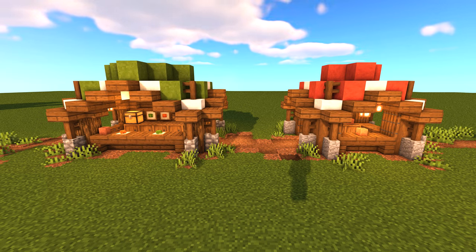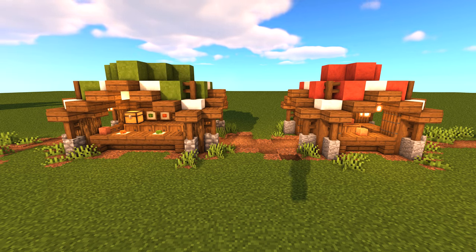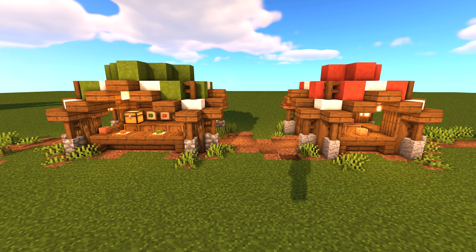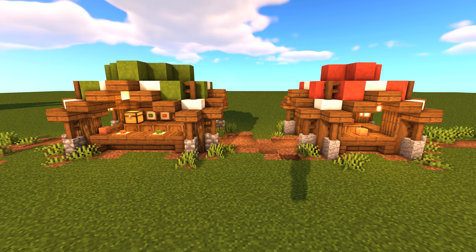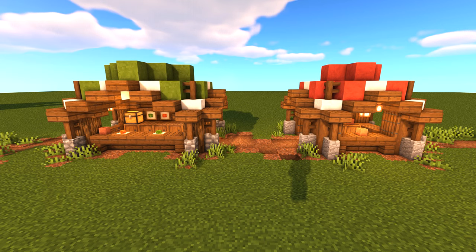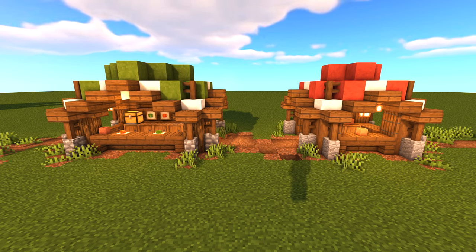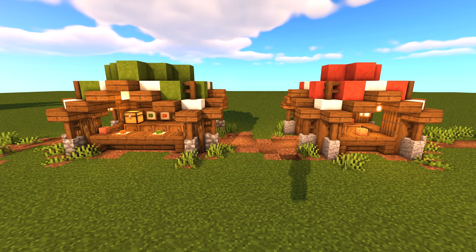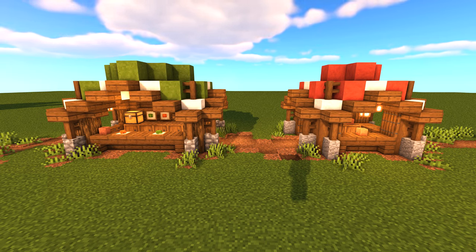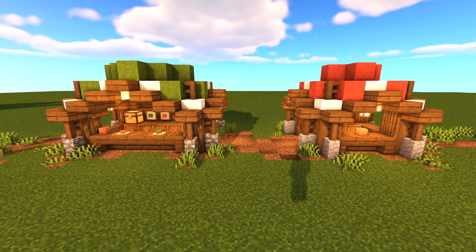Before we get into the build I just wanted to quickly show you a layout of each of the two designs. These can be changed up quite a lot. For the roof I've used red and white concrete on one and green and white concrete on the other - you don't necessarily have to use concrete, you could use terracotta or wall, any color blocks of your choice. I've used spruce wood for the little slabs around the edge. The pillars on the corners I've used oak logs on one and stripped spruce wood on the other. The fences and walls you can change - I've got andesite walls on one and cobblestone walls on the other, so feel free to mix this up and blend it in with your area.